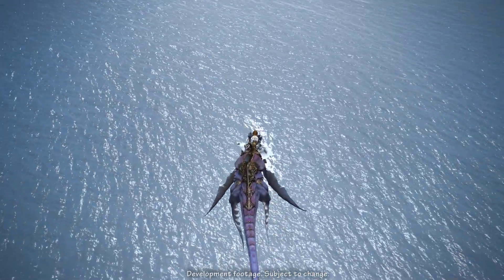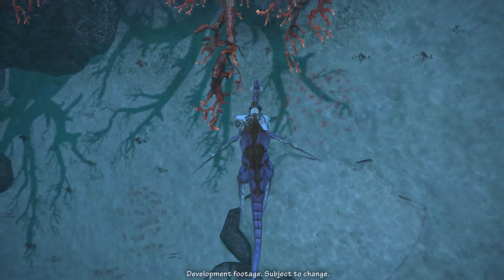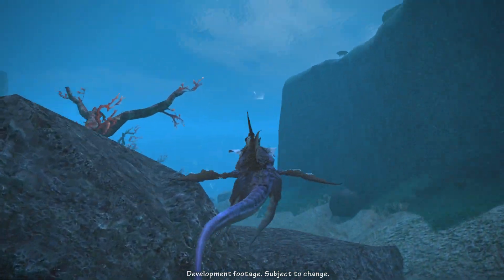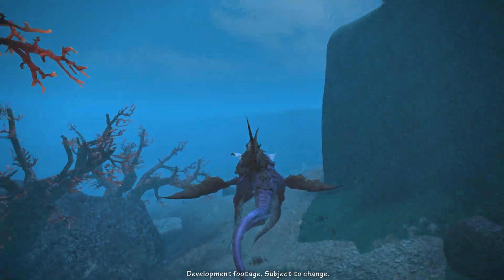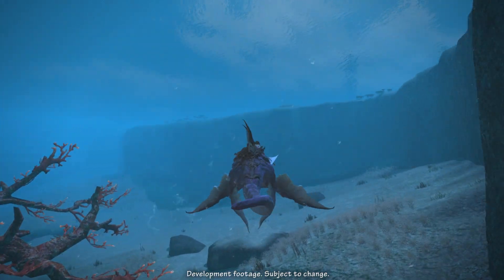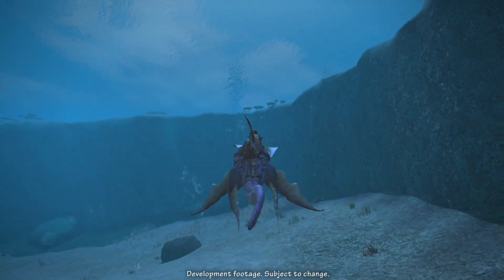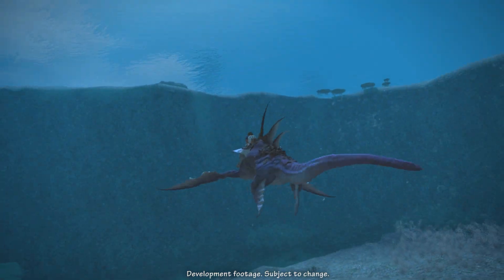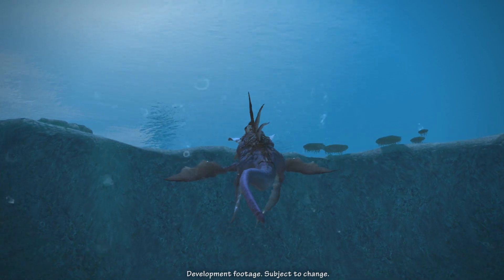Tackle Mastery, learned at level 66, changes the effect of Shoulder Tackle depending on which Fist stance you use. Earth adds a knockback but reduces range. Wind grants an immediate second tackle after the first, though the damage is halved. Fire increases the damage dealt by the tackle. The new tackles are respectively named Wind Tackle, Earth Tackle, and Fire Tackle.